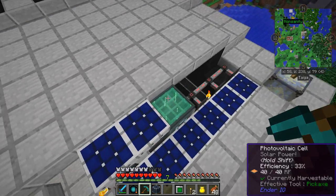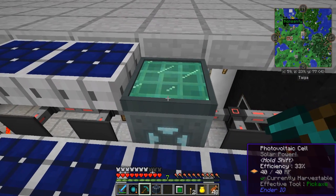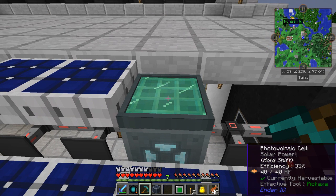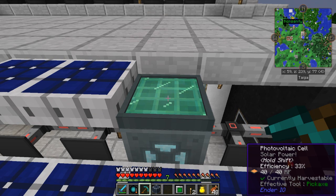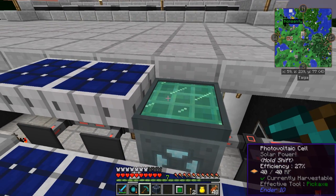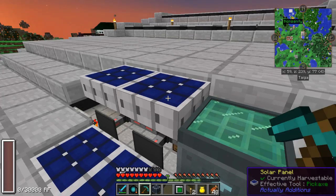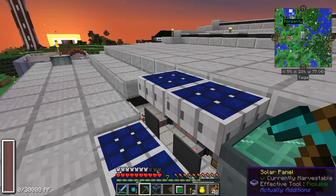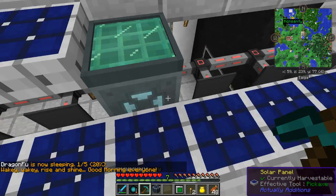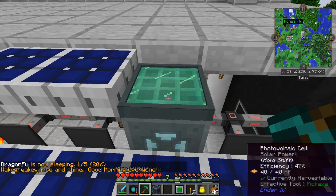I was having a look at the EnderIO photovoltaic cells. These cost quite a bit to make and produce 40 RF per tick during sunlight, which is okay, but still pretty expensive. The Actually Additions solar panels cost me a diamond each and only do 8 RF per tick, but the EnderIO cells cost quite a bit more than just a single diamond and iron.